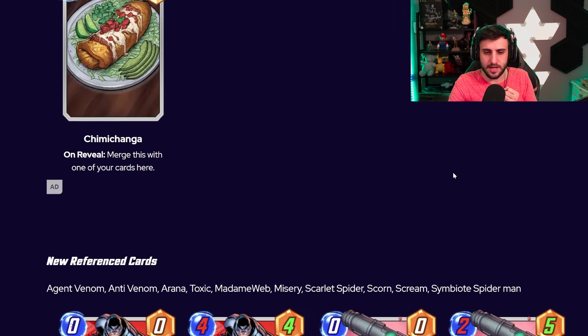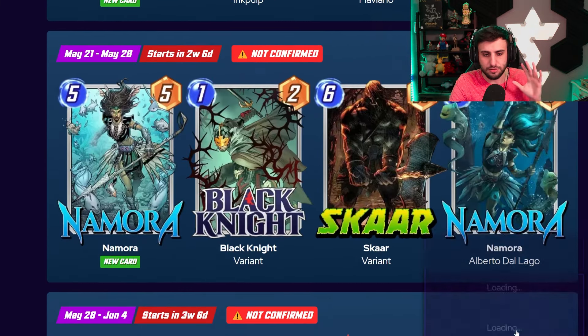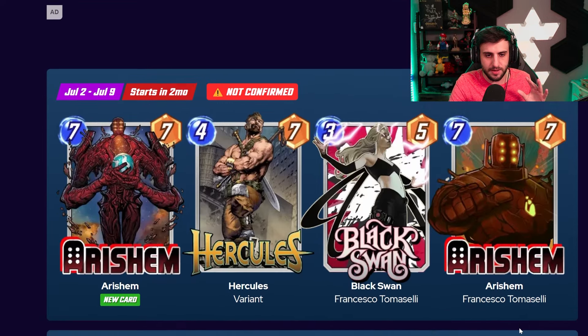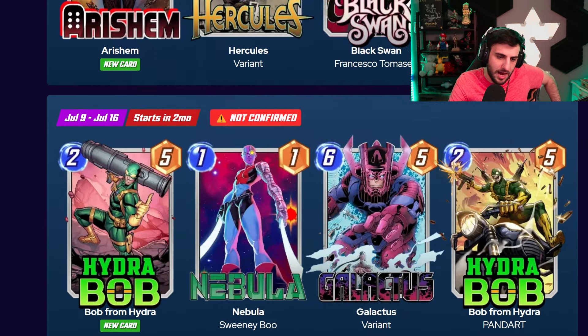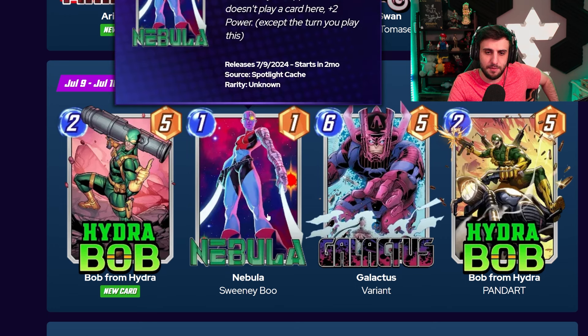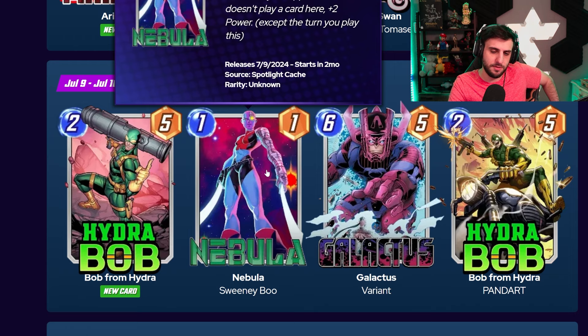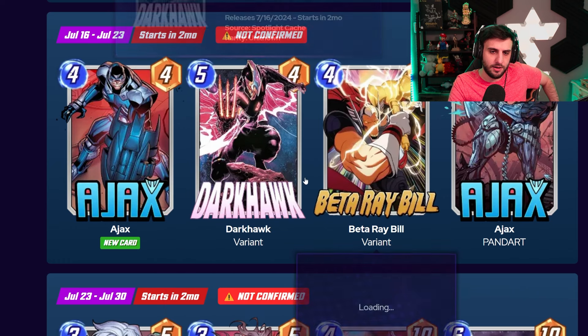Let's get into some data mines so you guys can see the spotlight caches for these cards — remember again, things are subject to change. Looking at Hydra Bob's spotlight cache: Hydra Bob is coming with Nebula, Galactus, and Hydra Bob itself. Nebula is a very good card right now, Galactus is a little bit of a meme. Hydra Bob probably won't be that great — similar vibe to Silk, which is not a terrible card but not a great one either. Unless you don't have Nebula, I'd say skip this spotlight; if you don't have Nebula, you might want to grab her — she's a very valuable card.